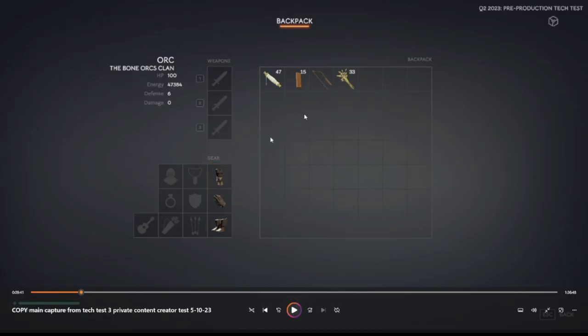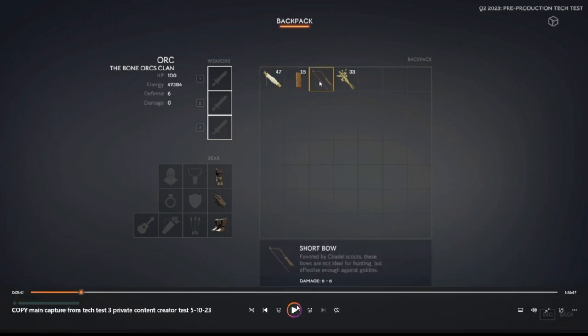Now I dove into my inventory and equipped the bow I just made. It says: 'Favored by the Citadel scouts, these bows are not ideal for hunting but effective enough against goblins.' It has a damage rating of 6 to 6, so it looks like 6 damage per actual hit. The other bows would probably do more damage.